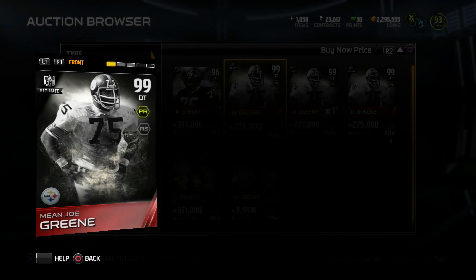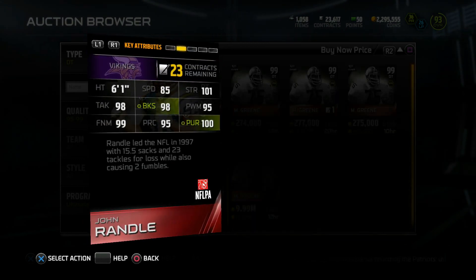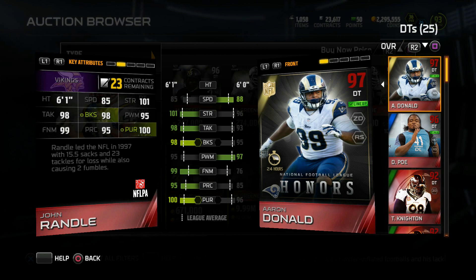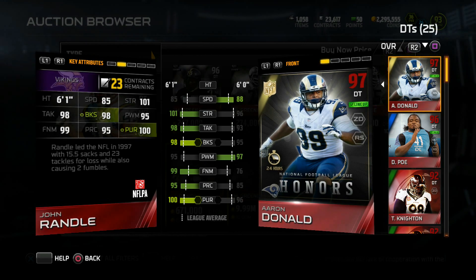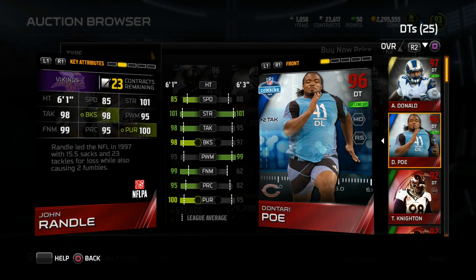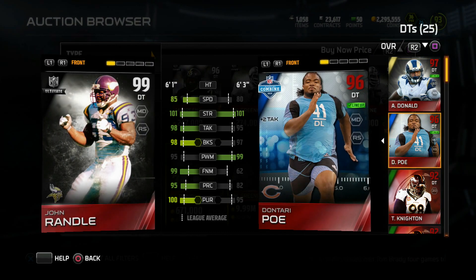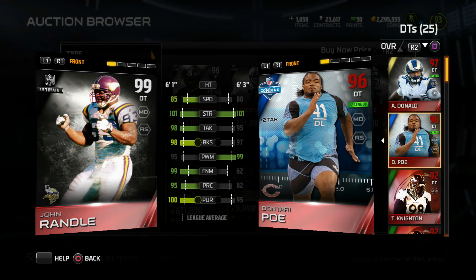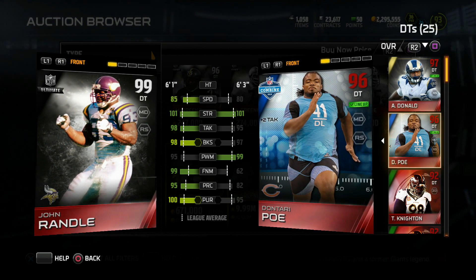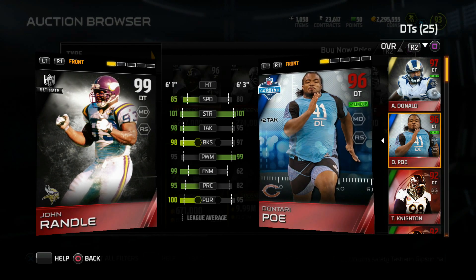This guy's going for over 600,000 coins. I really don't know why he's going for so much. Let's check his stats out — he's looking kind of nasty. 85 speed, 101 strength, 100 pursuit, 98 block shed, 99 finesse move. Okay, this is a very, very balanced card. It's not a one-trick pony like Mean Joe Green. Compared to Poe, Randall's faster, same strength, and better at everything other than power move. So Randall might be the pickup. I think John Randall might be the move when it comes to a new D-tackle. If you've played with him on Twitter or in the comments, give your boy a quick play review — let me know how he played for you, and same with Mean Joe Green too.